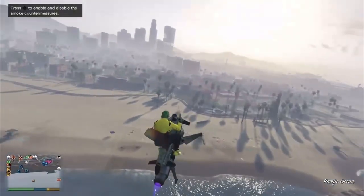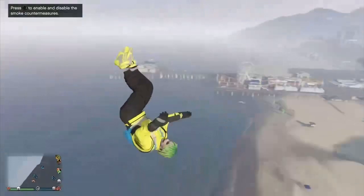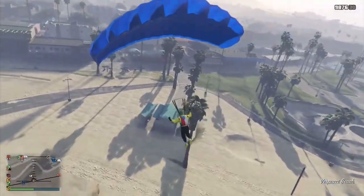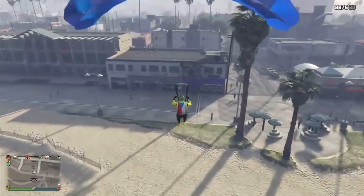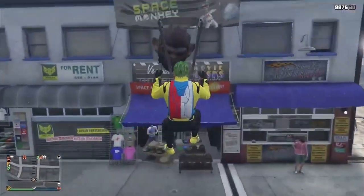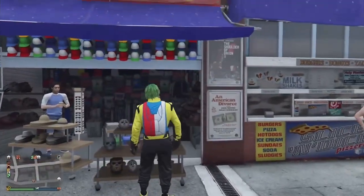Once you are there, use a flying vehicle to fly above the mask store. You then want to jump off the vehicle and crash into the mask store as I show. When you crash, as your character is standing back up, spam right on the d-pad, and you can then save the outfit.